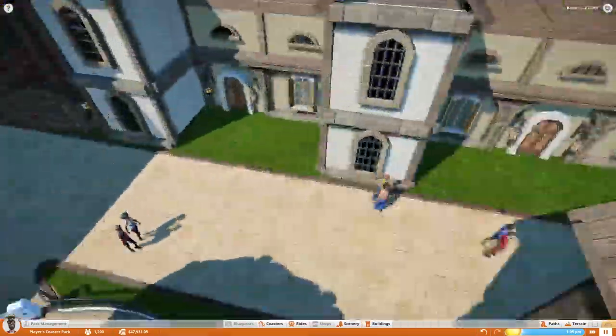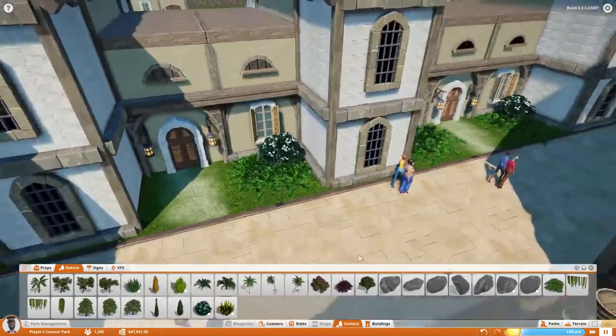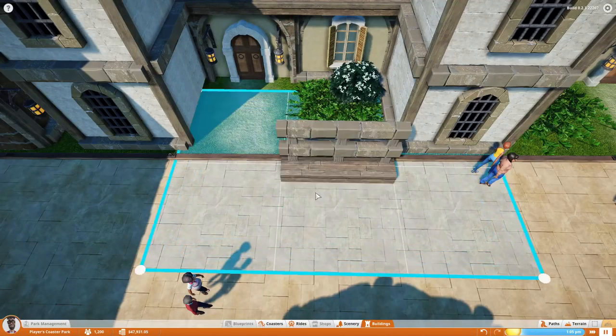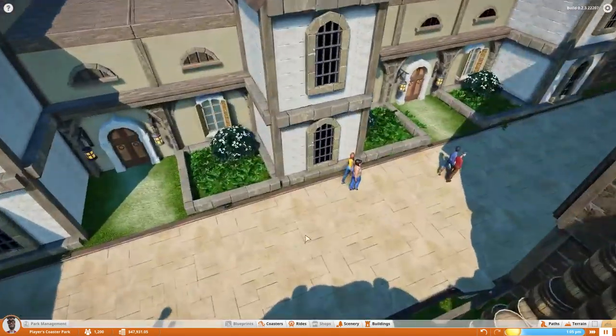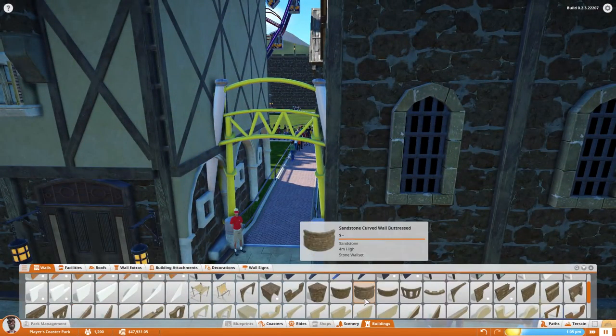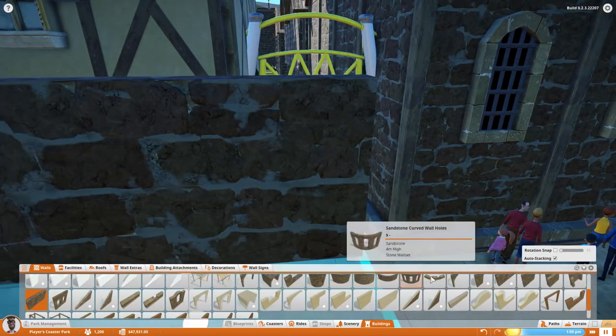We basically finish the interior city this episode — there's still a little bit of detailing stuff to do throughout the park, but for the most part we do finish it. In the next episode we'll actually be working on the castle, and I'm really excited for that. It's going to be awesome but it's probably going to take a couple of days to record. I'm still not sure exactly what style I want to go with, but I'm pumped just to build something that big and get our coaster up.